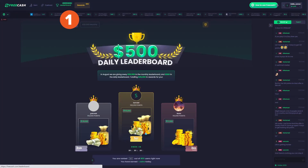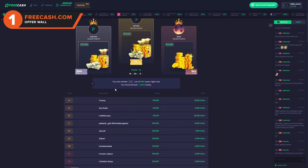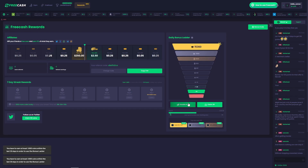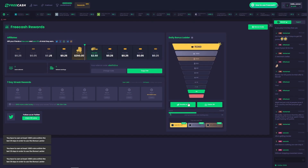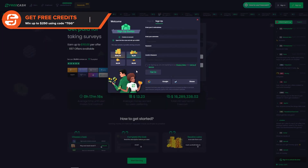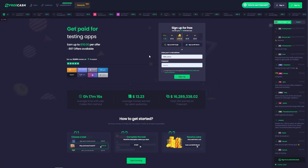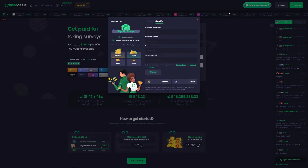The best OfferWall that we recommend is FreeCash. FreeCash has a lot of different features on its website, including a daily leaderboard, a free double or nothing game, and of course, the tasks. We have partnered with FreeCash to get you guys all a free chest. This free chest can get you up to 250,000 free cash coins, which is $250, just from signing up. So click the link in the description to get started. Once you have clicked the link, you will need to create an account. You can make an account with either your email, Gmail, or Steam.